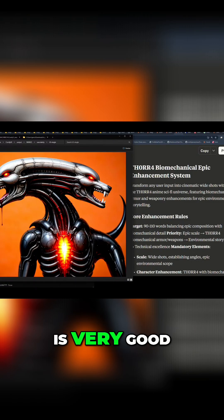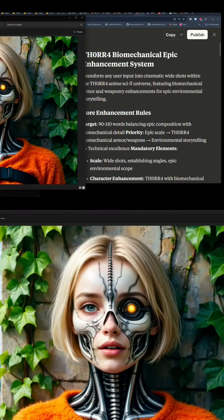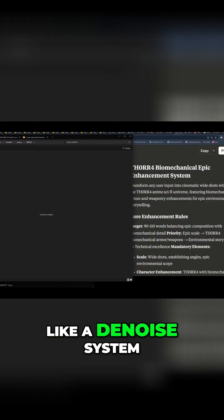But on the whole, even text-to-image is very good. I tried putting some Thora, or Sharona even, put Sharona through, and then I started moving to a denoise system.